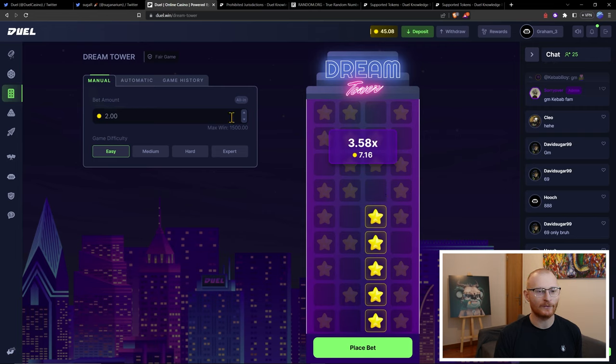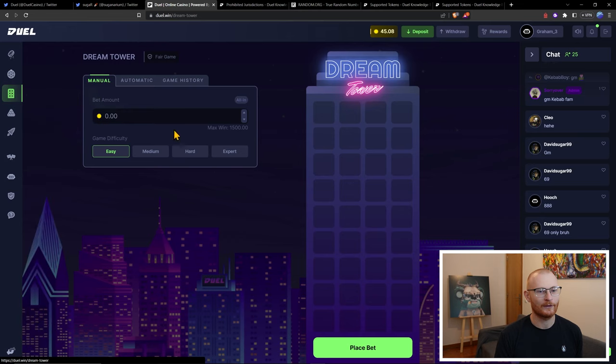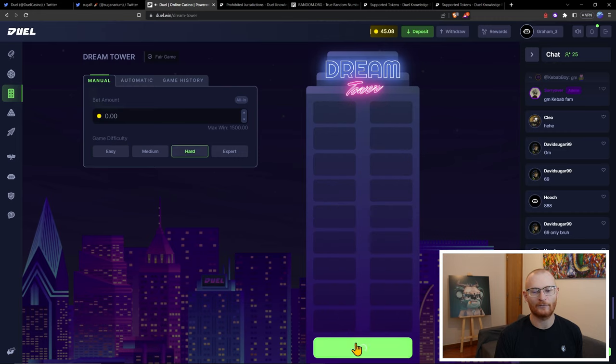You can also turn this off and play with zero dollars to get familiar with it — place a bet and just get familiar. See if you've got a bit of luck in you first. On a hard setting you can see how much more difficult it is. Anyway, that's Dream Tower.